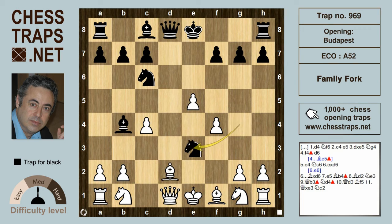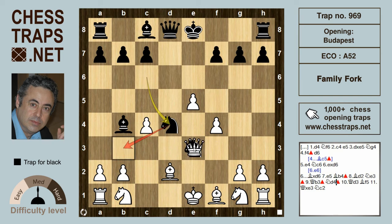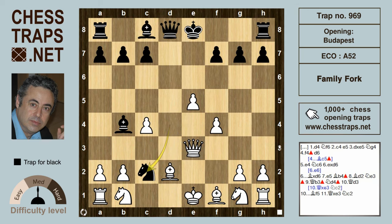Bb4+ check, bishop interposes on d2. That allows Ne3, hitting the queen, because the bishop on d2 is pinned. If the queen goes to b3, hitting the knight on e3, the other knight joins in the action with Nd4, hitting the queen.